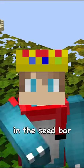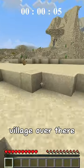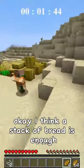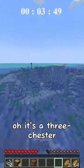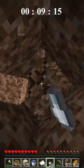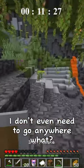Minecraft but I speed run your comments. Previously, this is what you wrote in the seed bar - this is the name, and it says 'do this,' so I'm just gonna put that section in the seed. The village over there - hopefully there's a blacksmith or I'm able to find a desert temple. I'll take this for food. I don't see a blacksmith. I think a stack of bread is enough. Oh, there's a shipwreck! It's a three-chested one. How did I find a glitch buried treasure map? Oh, lush cave! Axolotl, let's go! There's a diamond literally right there - I don't even need to go anywhere.